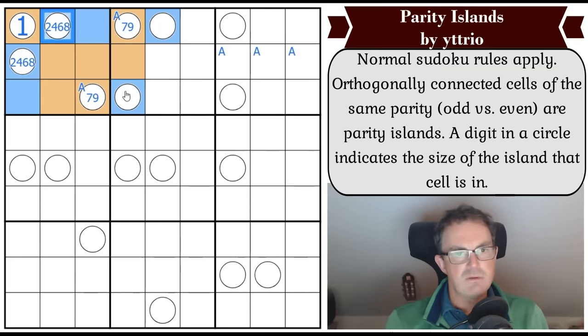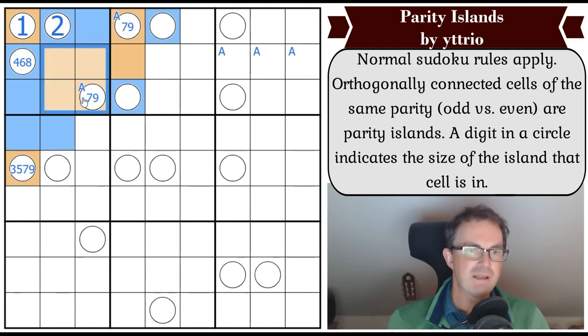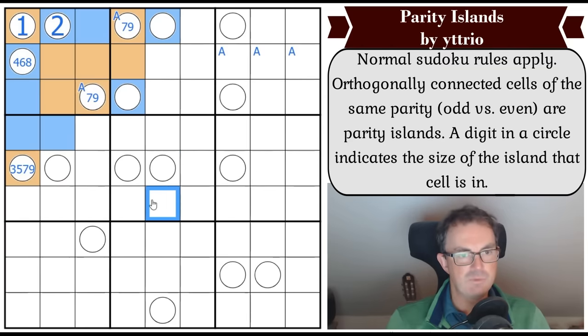That is a two, maybe I should make use of that. So that's not two, so this has to grow. And if it has to grow it can't bump into this because these two circles are in the same sudoku unit, so it must grow the other way. This must be odd by that logic - and it's not a one, so that's at least a three.